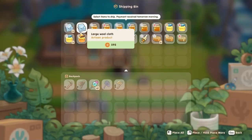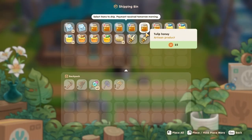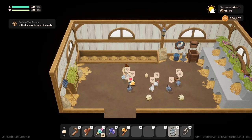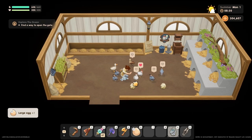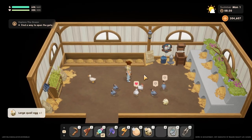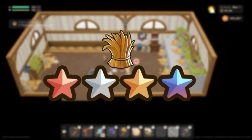After you've unlocked ranching, the best ways to make money are eggs into mayo and milk into cheese. The best way to achieve good quality and bigger produce is to pet your animals every day to collect hearts — this way the products will get bigger. If you level up your hay quality at the lab you will get higher level artisan goods as well.